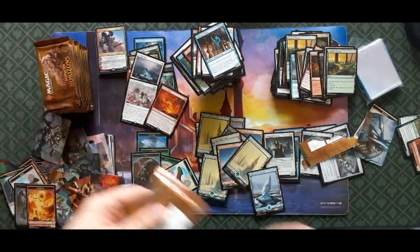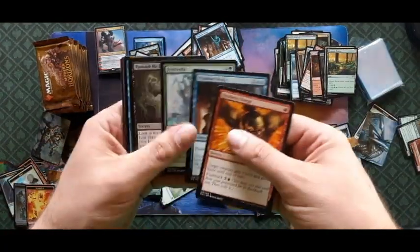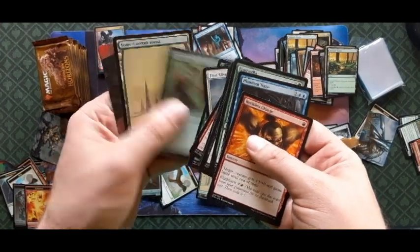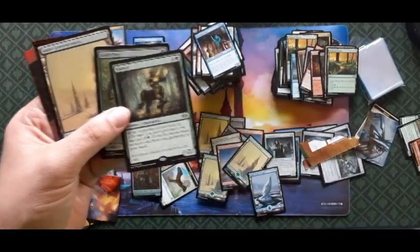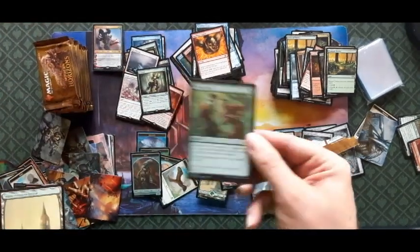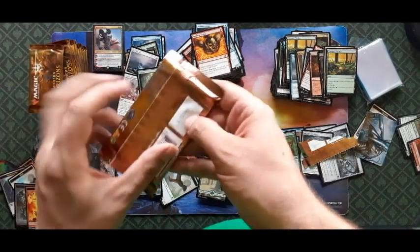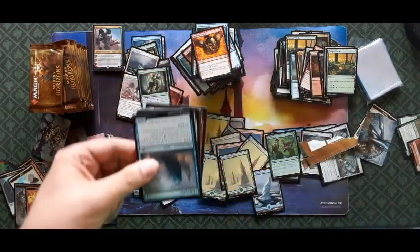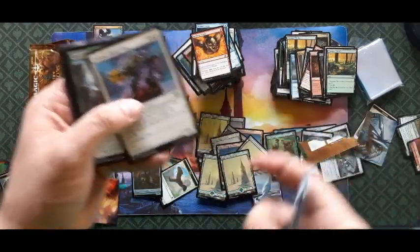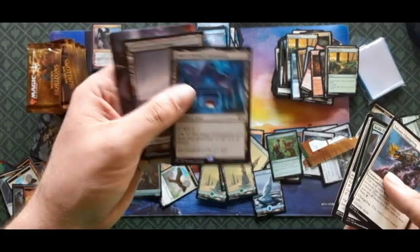Welcome back to part two — sorry about that, let's try and finish this up real quick. Genesis... isn't that how we got Spock back? Elvish Fury. Nothing in these packs we haven't seen really, except for the rares — Hall of Heliod's Generosity.